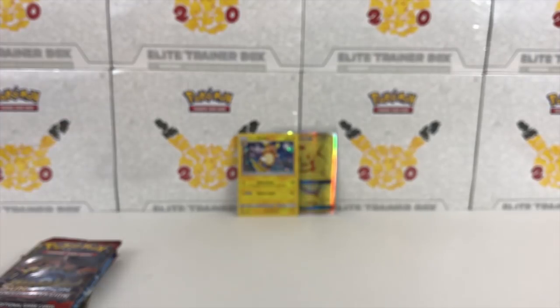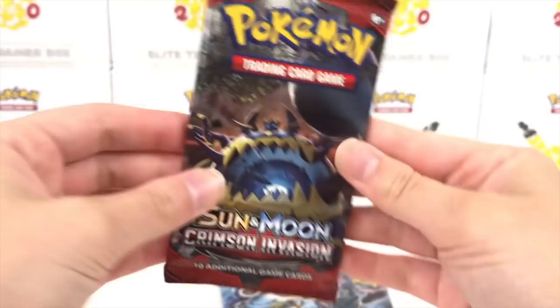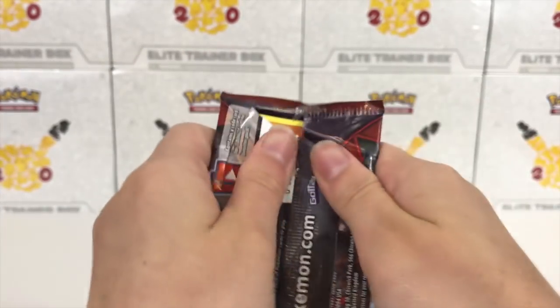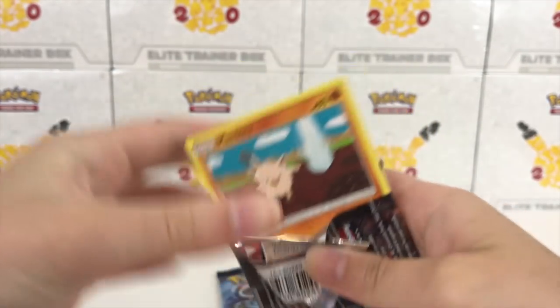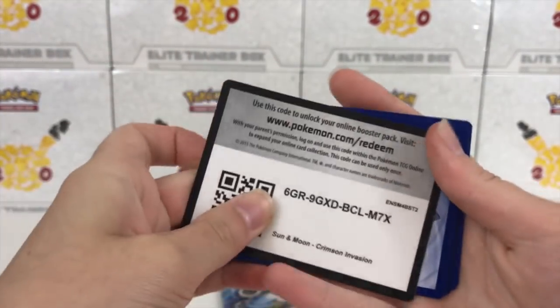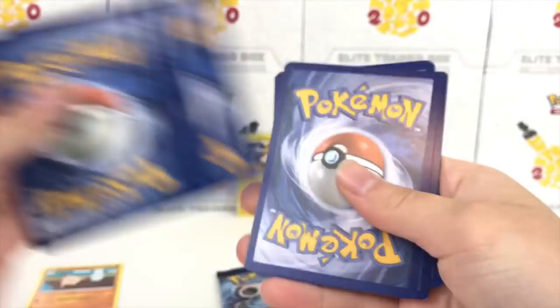Thank you guys so much for joining the notification squad and joining the Pikachu army. Whether you're new to the channel or you've been around for ages, welcome. Always a pleasure to have you joining the meemery with us. Here's the code card for Crimson Invasion — very fun set to open.